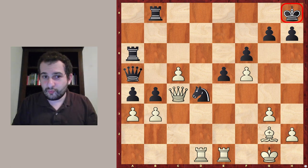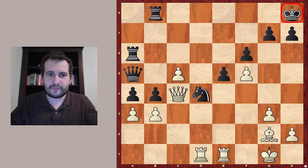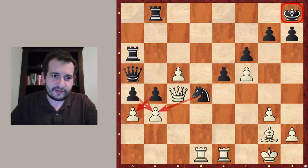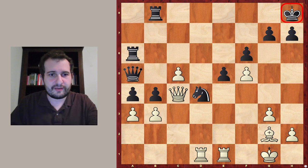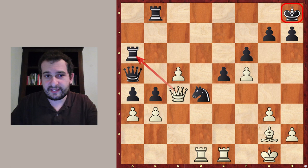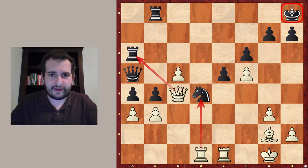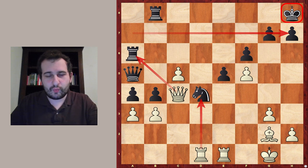We have covered king safety and material. Next step: attacked pieces. This knight is attacking this pawn, and these pawns are attacked, but this is nothing too significant. The queen of white on c4 attacks the a6 rook, and the rook on d1 is also attacking the knight on d4. As said, the back rank is also weak. Another idea is the seventh rank — let's start with an idea of occupying the seventh rank.